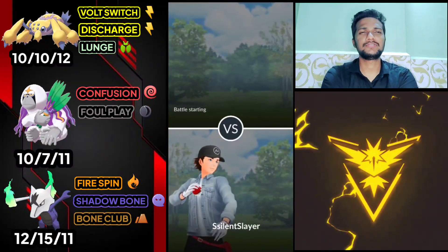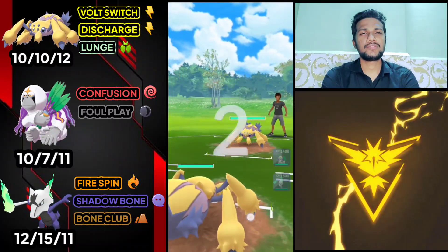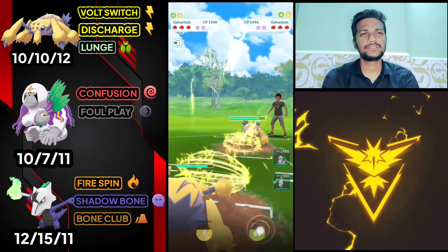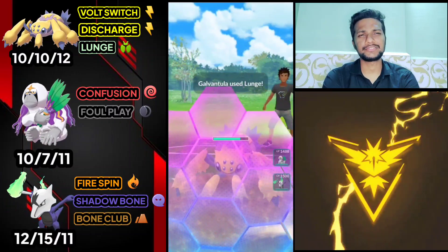Let's use Lunge because of the CMP tie advantage. Lunge can lower his defense. Not going to use my shield because he already has a lowered defense.